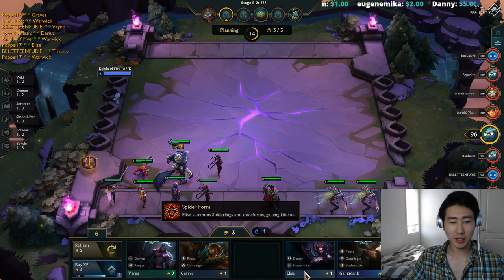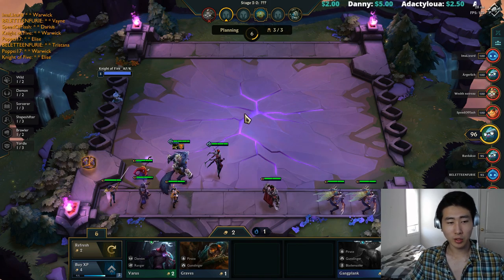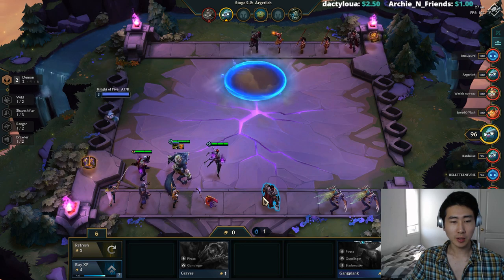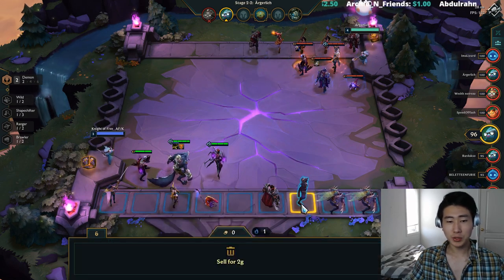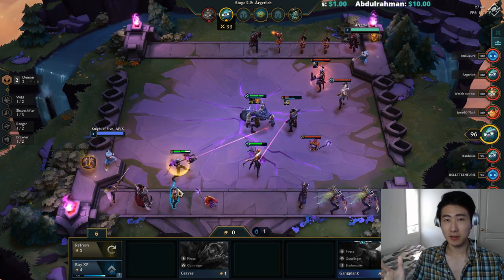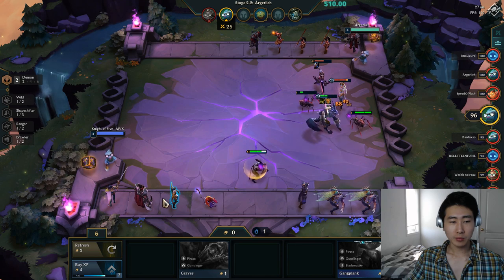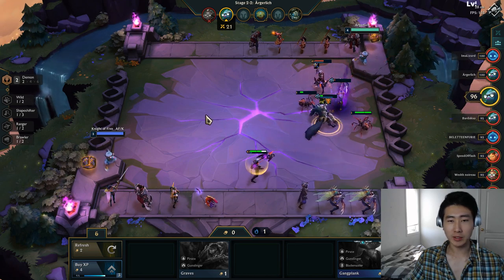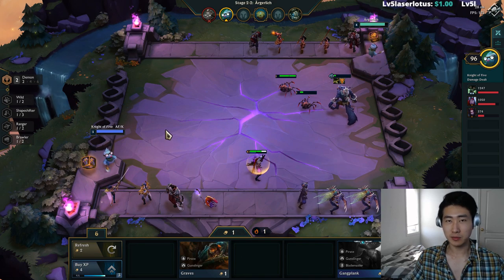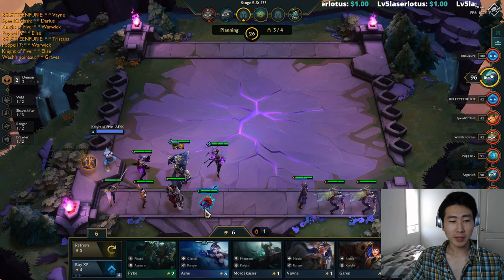I'm placing Shen and buying Lissandra. We're collecting cheap two-star units that we'll sell once we get our assassins up — that's the goal. We collected our first ninja: Shen. Remember guys, the ninjas are Akali, Shen, Zed, and Cannon. You also want to think about building income every turn — you want to be at stages of 10 gold every round: 10, 20, 30, 40, 50, for maximum income per round.